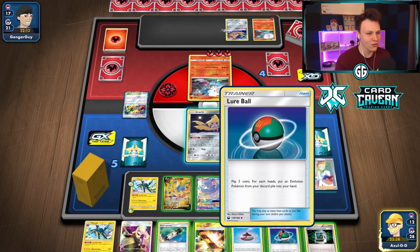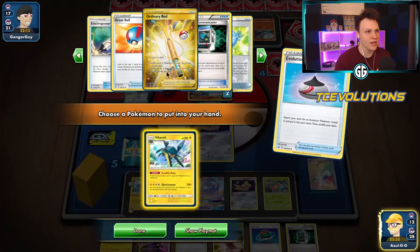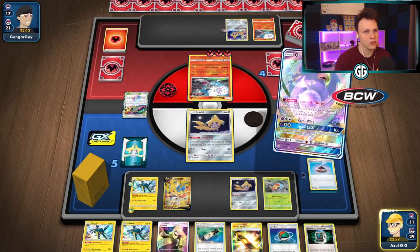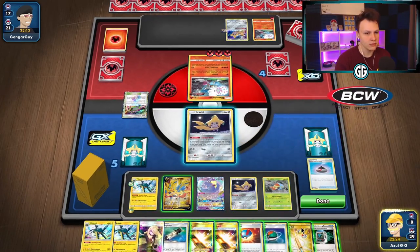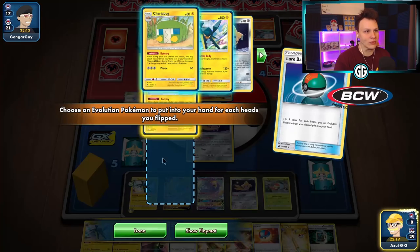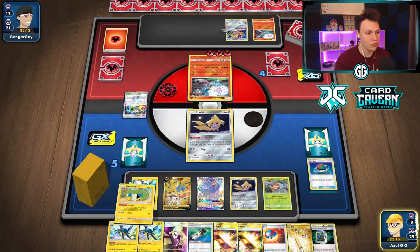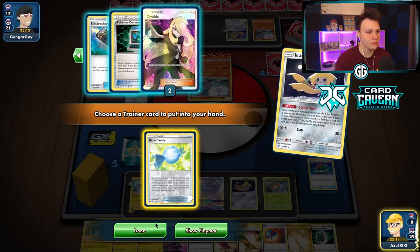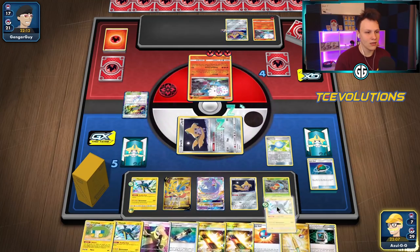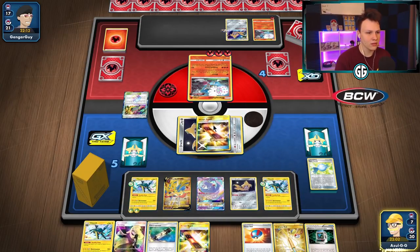I'm going to play another Lure Ball — I'll start with Incense to thin the deck first. Dance of Tribute — triple tails again. That is our last Lure Ball. Still, there's a Rare Candy. We might have to Rod for a Chargebug. We're in a really bad spot — I don't have any better way to say it. We're kind of in a 'hope they whiff' situation.